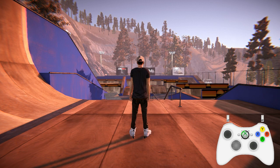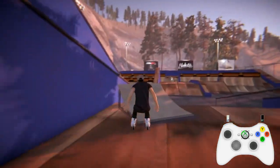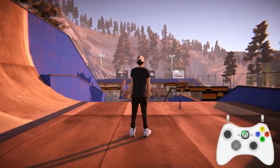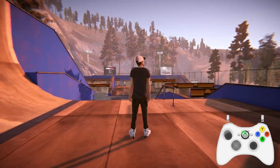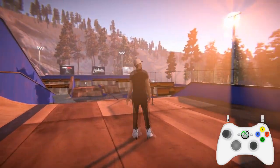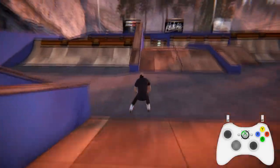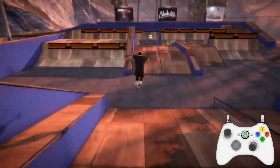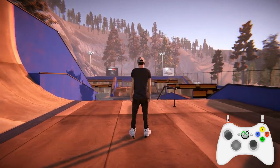There's a rocket grab — both sticks up gives you a rocket grab. For a Lukang, you pull your left foot back and into you and your right foot forwards in the air — so if you do that, he will do a Lukang. It only works one way, but that way it works.